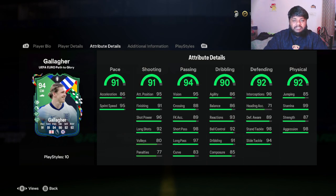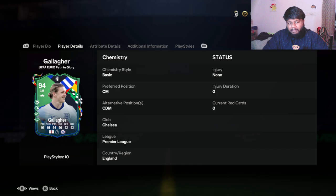Whenever Gallagher comes on for Chelsea he just changes the game to an attacking mindset, but I've seen him with so many defensive stats - it's pretty crazy. He has 99 stamina and 98 aggression as well, with 92 overall physical and 90 overall dribbling. Under that: 91 dribbling, 92 ball control, 93 reactions. The dribbling is okay - as long as he can get the ball and pass it around as a playmaker, I'm happy.